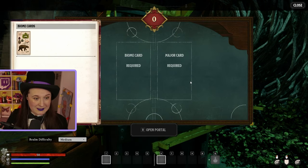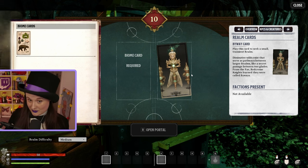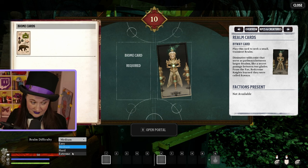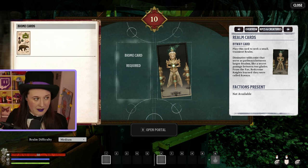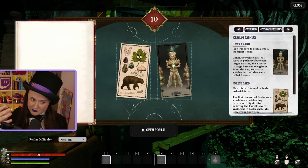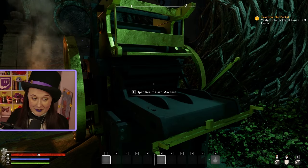So the byway card is your major card. Your major card will dictate your difficulty - it's one of two ways to change your difficulty; you can also change your difficulty down here. As you can see, you can make it doubly hard if you want to down the line. And then you've got your biome card - so we've got the forest, the swamp, and the desert. But as part of the tutorial, we are forced to go to the forest first, so that is exactly where we're going to go.